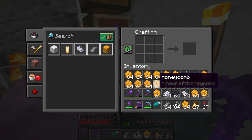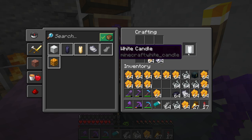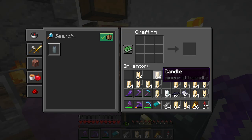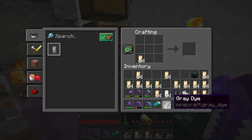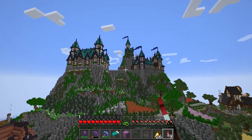Now I think the recipe for candles is just honeycomb and string, maybe like this. And then we can dye the candles whatever color we put in like this. That's awesome. So let's just craft as many of these as we can possibly get our hands on, and now we just begin crafting every single color. Ladies and gentlemen, it's the most beautiful rainbow I've ever seen.